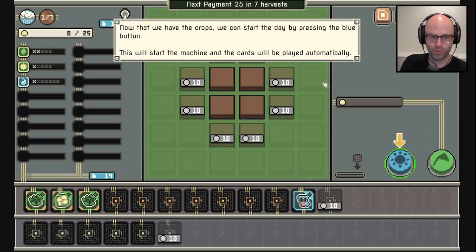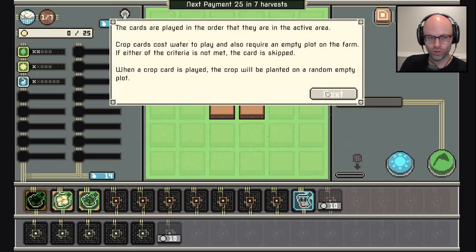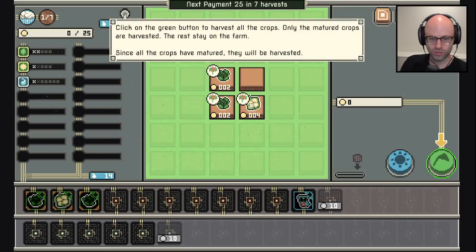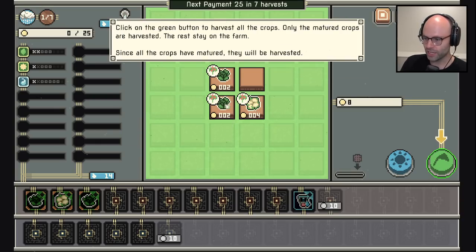Now that we have the crops we can start the day by pressing the blue button. The cards are played in the order they are placed in the active area — they cost water to play and require an empty plot. When a crop is played, the crop will be planted on a random empty plot. At the end of the day crops will mature. For example, cauliflower gains two value when adjacent to wet. It has matured and gained two value because it's adjacent to the wet cabbage.